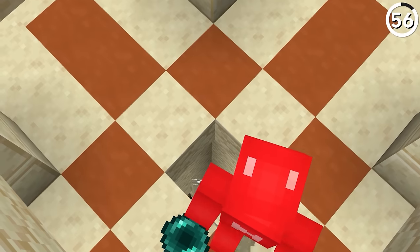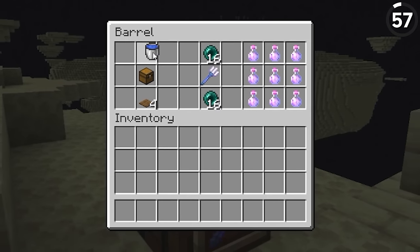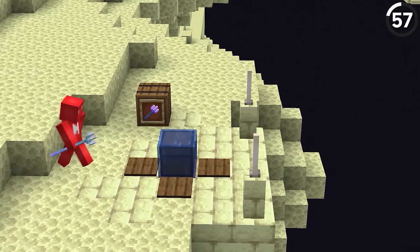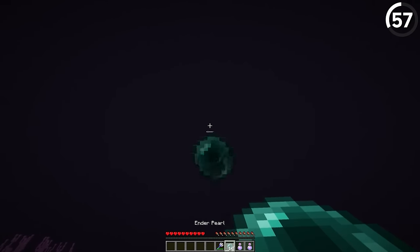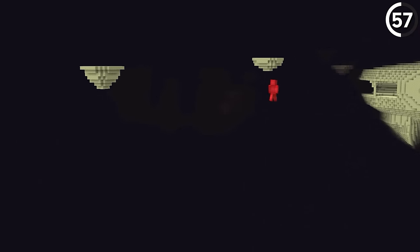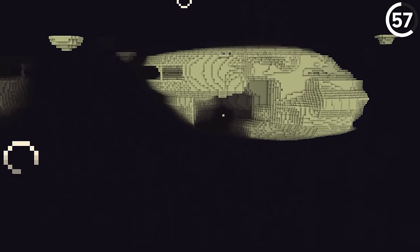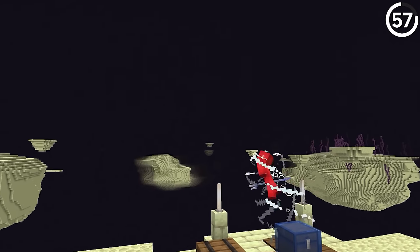That's not the last time we'll be using ender pearls. Over here, taking after Simply Sark, we can do the impossible feat of crossing the end void gaps. We'll need a few items: equip a slow falling potion and an ender pearl, use a simple water launcher to blast off with a riptide trident, and then use all that speed momentum to launch the ender pearl over the end void gap. Keep in mind the islands in the End are roughly 225 blocks apart, so this is about as close to the maximum distance you can get out of one of these things.